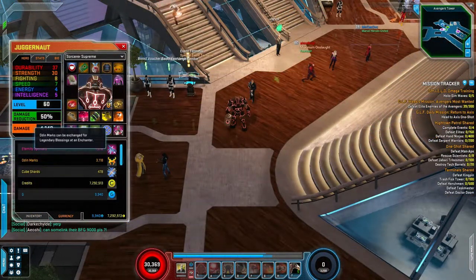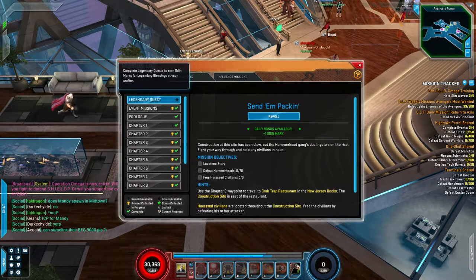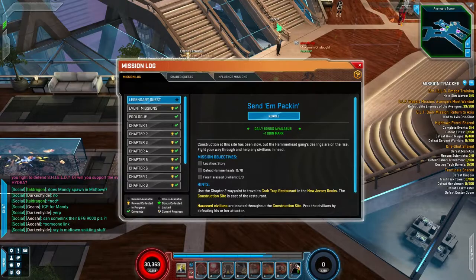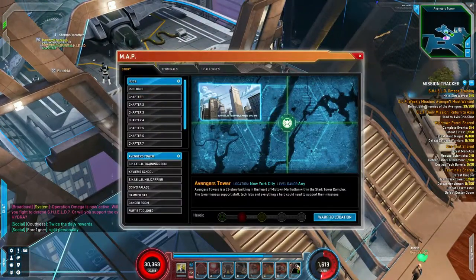First things first: endgame currencies. The first currency we're going to look at are Odin Marks. Odin Marks can be earned in a variety of different ways, one of which is Legendary Quests. These can begin at level 20, and upon completion you'll receive Odin Marks or a large amount of EXP, and a new quest will be prompted right after that you can start right away.